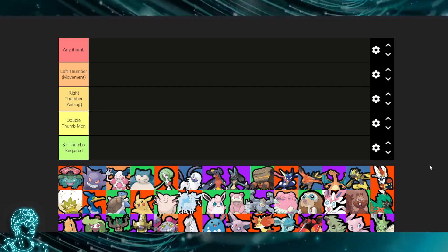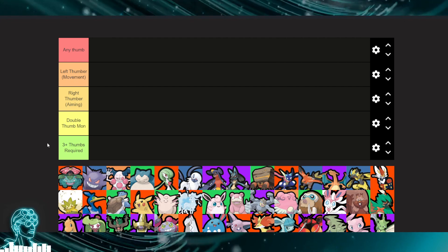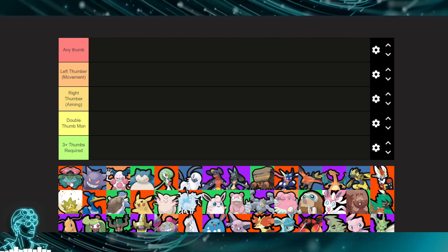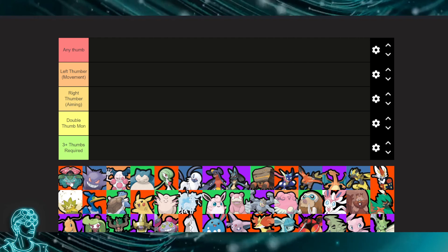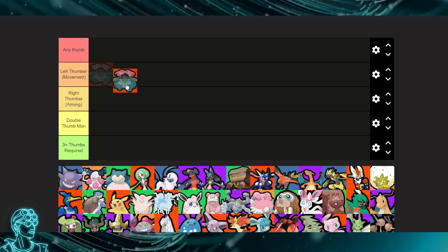So ideally we're looking at the left thumber category. Let's go down the line. First we've got Venusaur — I think this is a left thumber. You just need to move around, right?